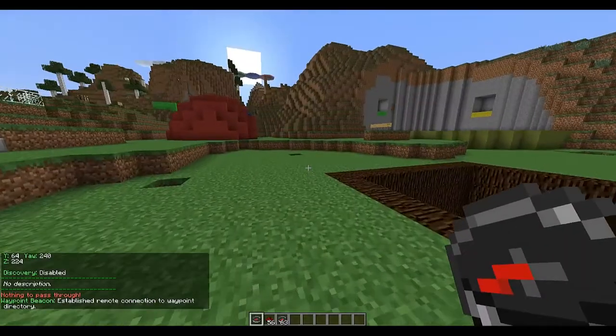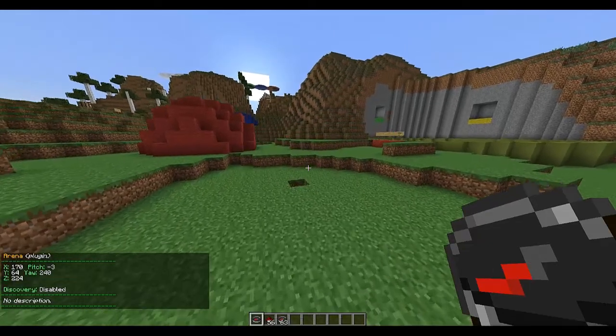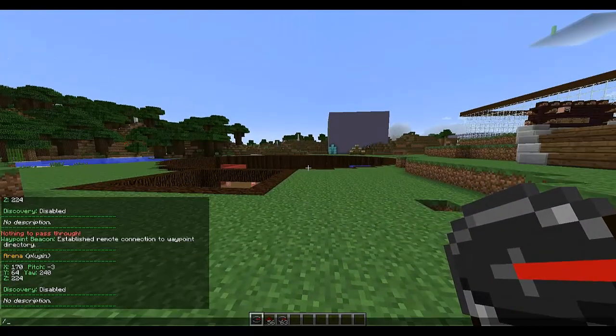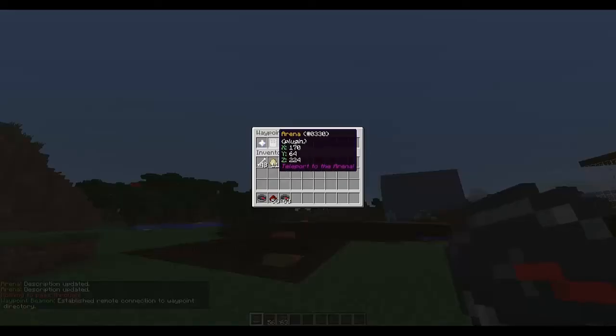The iron door is the default icon. If we want to select it, we do 'WP select' and then 'arena' — so it's selected. Now what we're going to want to do is set up a description, so we type something like 'Teleport to the arena'. Put an exclamation mark and there we go. You can see the lore is 'Teleport to the arena' and it shows the coordinates X, Y, Z.